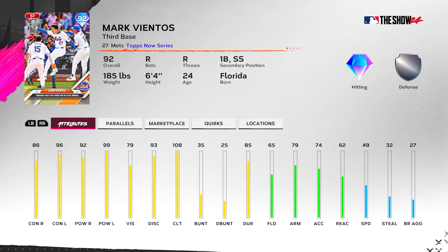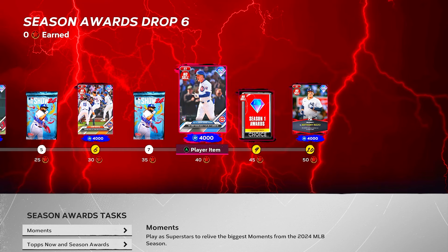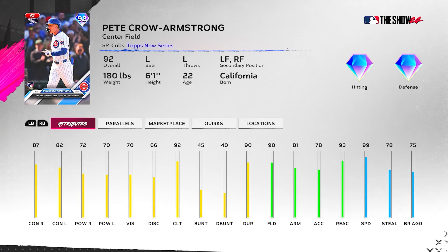Next we have Mark Vientos — third base with first base and shortstop as secondaries. Interesting, but 49 speed is probably not going well at shortstop. He does have 86/92 versus right, 96/99 versus left, 108 clutch — that's nice. But 79 vision and 49 speed means he won't fit the Arenado or Buxton boost, definitely not the Santana or Kershaw boost. Not a bad 92 overall card, but just not one that's going to play.